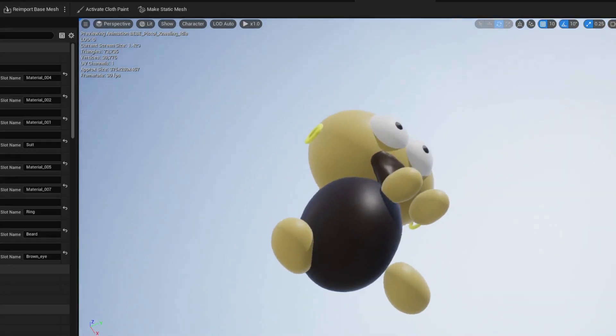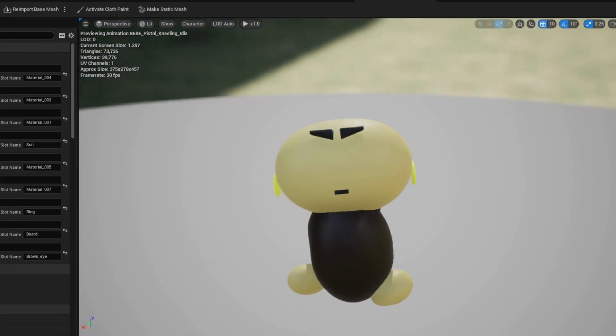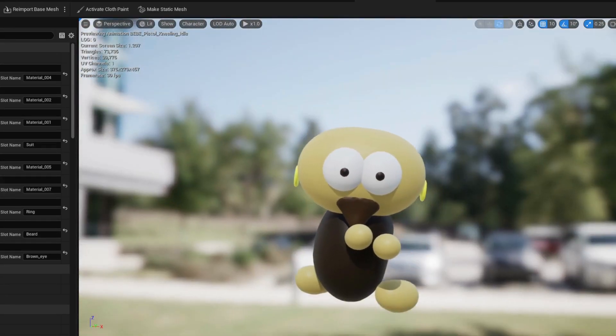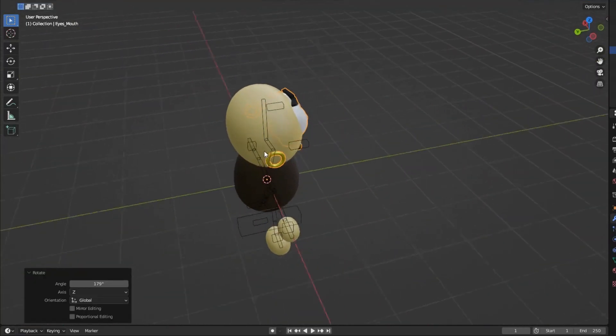I tried importing my models into Unreal, and this wasn't supposed to happen. For some reason, all my models had their heads flipped 180 degrees. My solution was to just go to Blender and flip them before importing — success! This was a very rudimentary fix. If anyone knows why this happened, I'd appreciate it if you leave a comment.